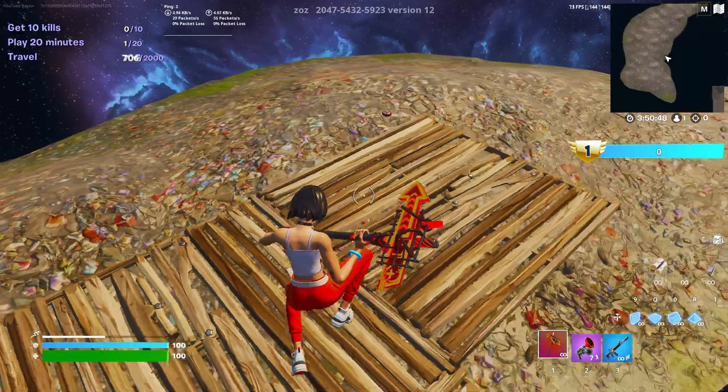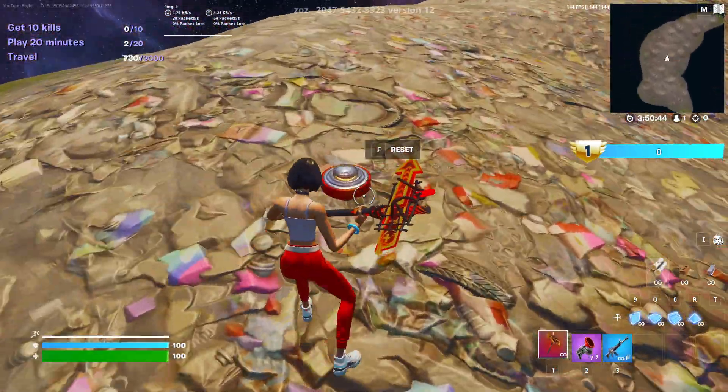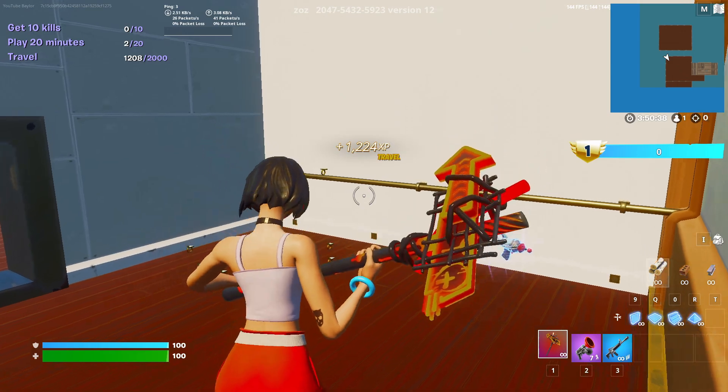Go and land on top of the bouncer. As soon as you're on top you're going to see it says 'Reset on top' — go ahead and press that reset and it's going to take you to this little room.